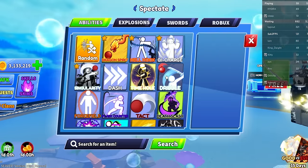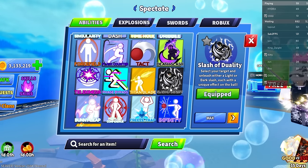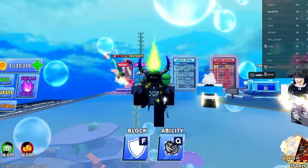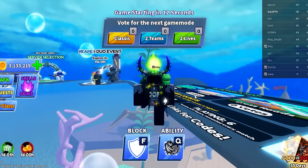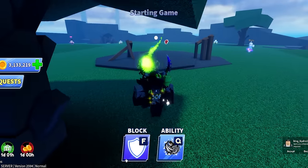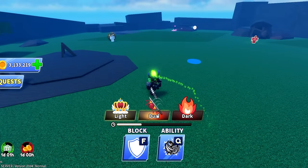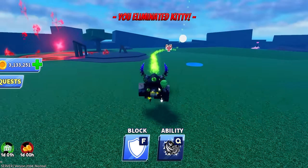So what we have is the Slash of Duality: 'Select your target, unleash either a light or dark slash with a unique effect on the ball.' I'm not sure what that means so we're going to figure it out. I showed a preview of it but didn't actually use it. Let me go ahead and activate it — we have Dark, Dual, and Light options.